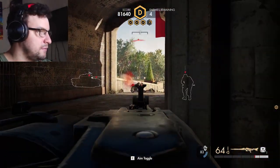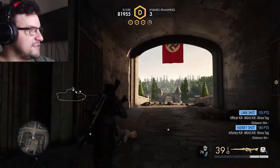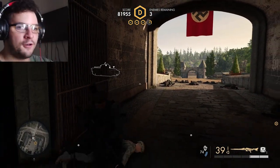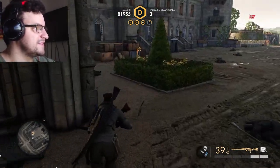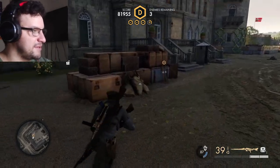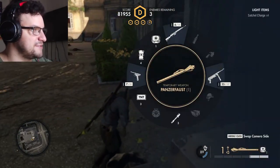There's a tank out there. Right there at the top of my screen you can see three enemies left — they're all in the tank, it's the tank crew. Since I'm far away and he's probably going to kill me before I can get to him, I'm going to shoot the back of the Panzerfaust.